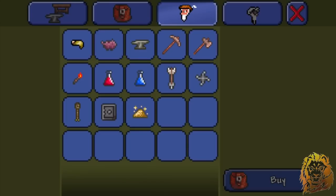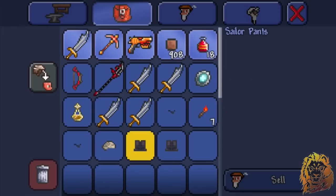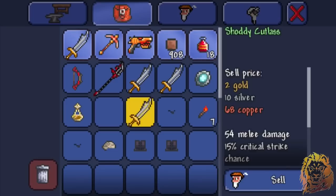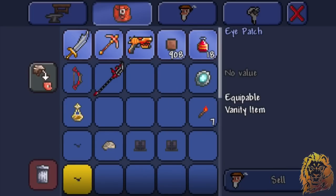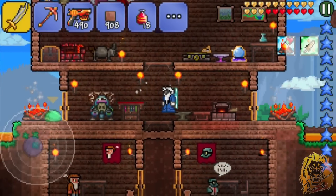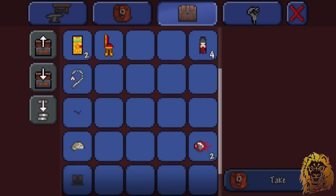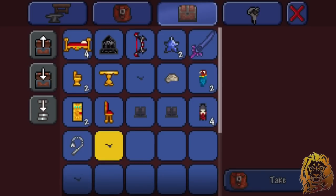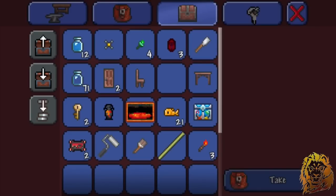Let's see how much gold we can get from selling — maybe make it up to 4 platinum. A Heavy Cutlass is 2 gold, another is 3 gold... I can't sell this vanity item though, damn it. Why can't you sell vanity items? It looks kind of like a dog. I was hoping I could sell it, but no luck.